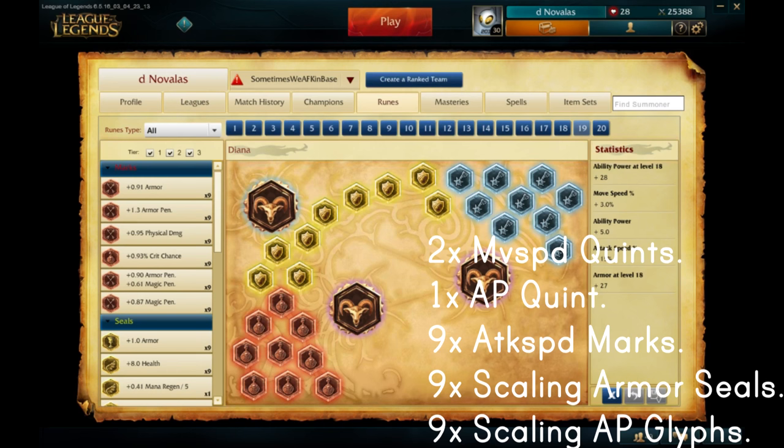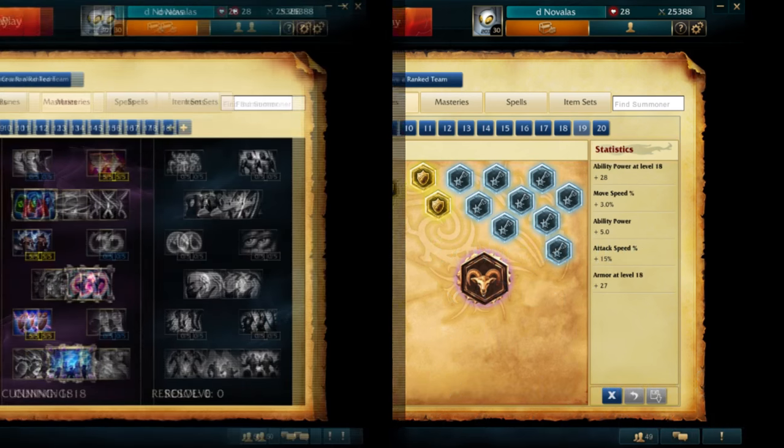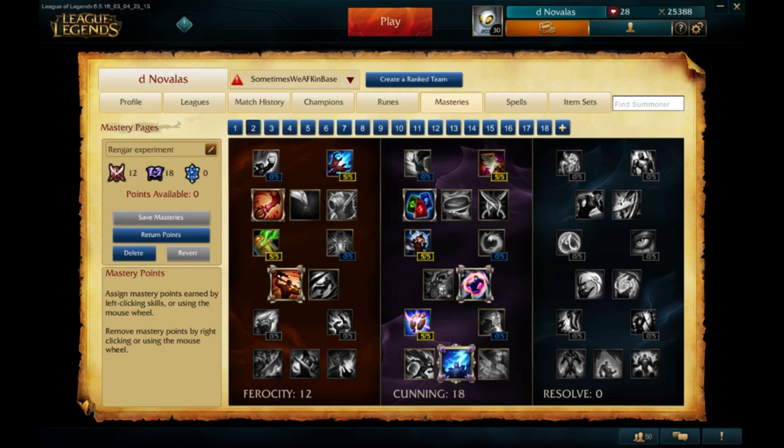The first page though is definitely what I'd recommend for most people. This is the mastery page that I pretty much stick to when playing Diana Jungle. It's 12/18/0. I really enjoy the burst that you get with Thunderlord's Decree in the Cunning Tree, and I go Bounty Hunter mainly because once I get going, I very quickly snag kills on almost every member on the enemy team.